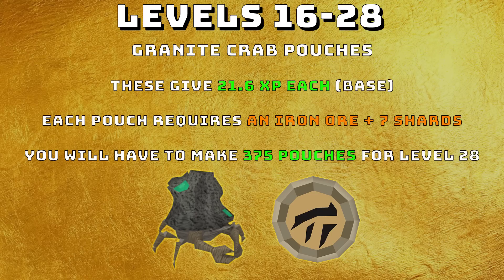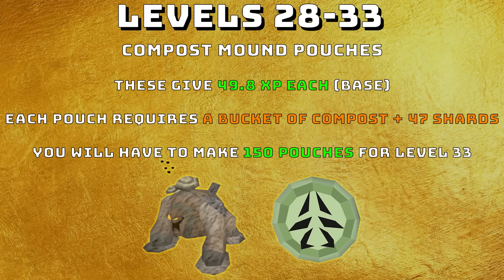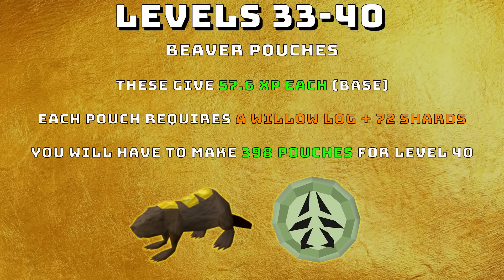From levels 16 to 28, continuing with gold charms, make granite crab pouches. These give 21.6 XP each, requiring an iron ore and 7 shards per pouch. You'll need to make 375 pouches for level 28. From levels 28 to 33 we move to green charms with compost mound pouches, giving 49.8 XP each. Each requires a bucket of compost and 47 spirit shards — make 150 pouches for level 33. Then from 33 to 40, beaver pouches give 57.6 XP each, requiring a willow log and 72 shards; you'll need 398 pouches for level 40.